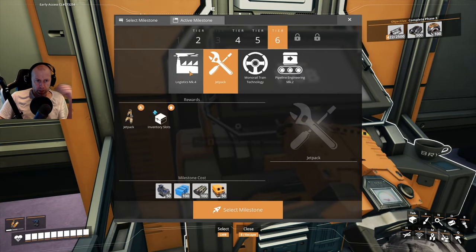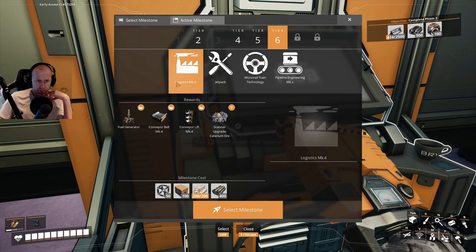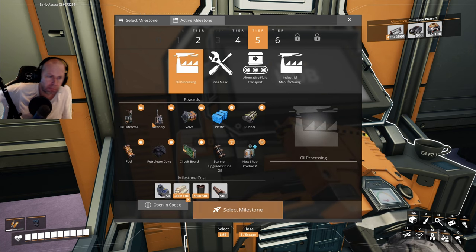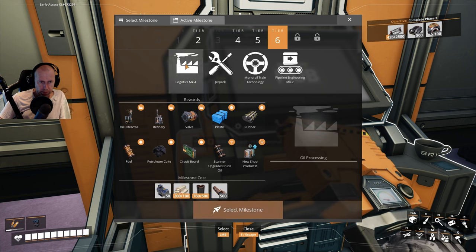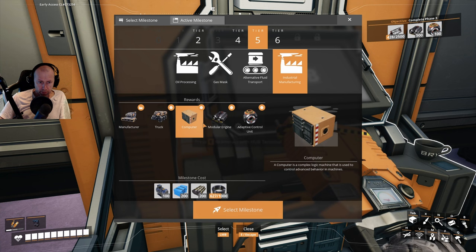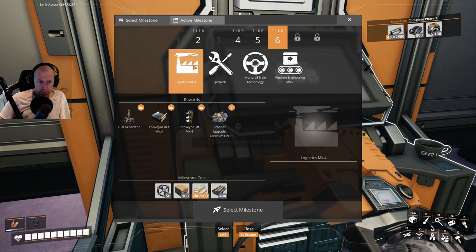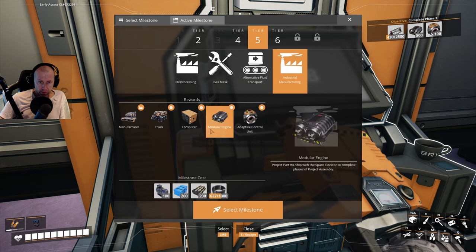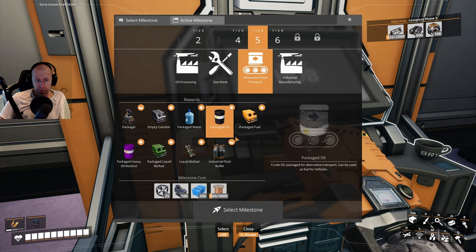We can also unlock jetpack logistics 4. I think we need logistics 4 because we got the fuel generator, so we need to unlock this. We could start with a really small one to get plastic and rubber, but we don't get power until we unlock the fuel generator. So we need to unlock oil processing first, then advanced manufacturing and logistics — basically everything.